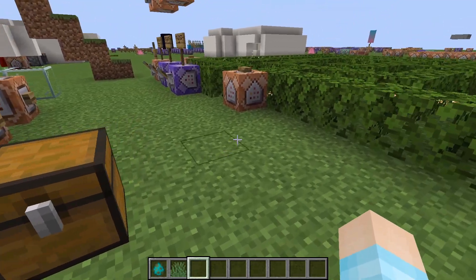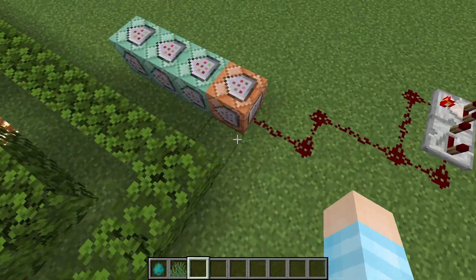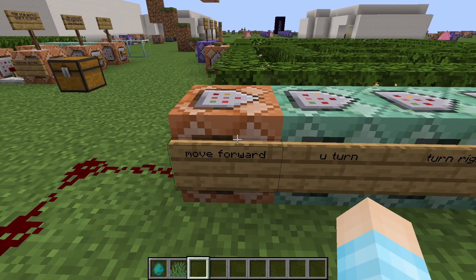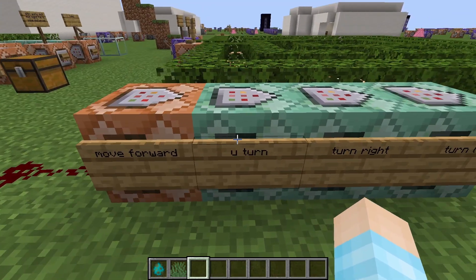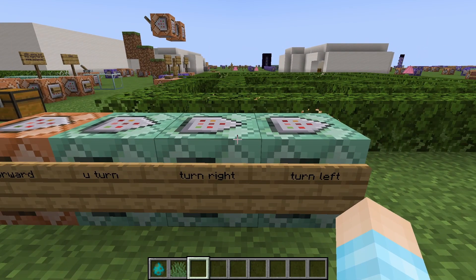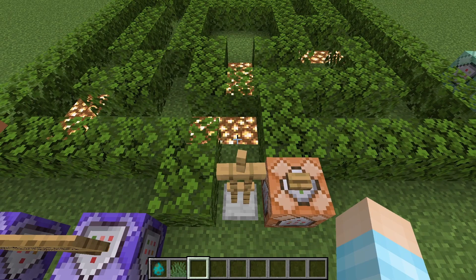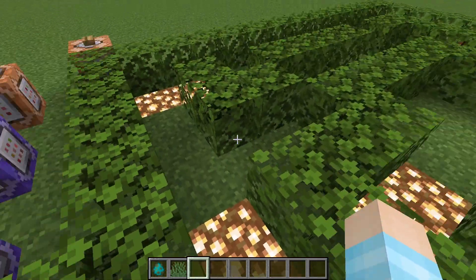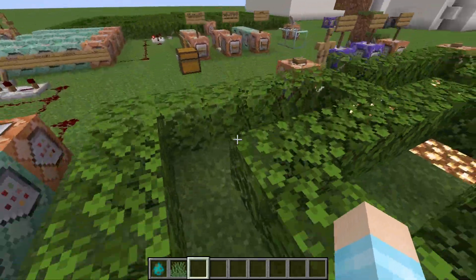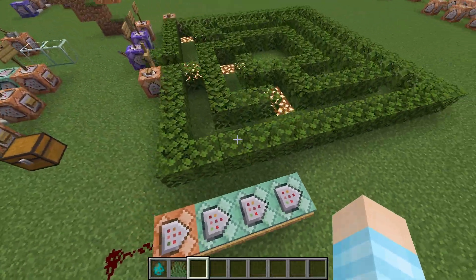So I made this first maze and I'm gonna put my bot here and make it go to the middle. I wrote signs — this one makes it move forward, first checking if there's space, and if it's stuck it will turn around. If it can turn right it will turn right, if it can turn left it will turn left. I went by the claim that if you always hug your left wall, you will always make it to the end.